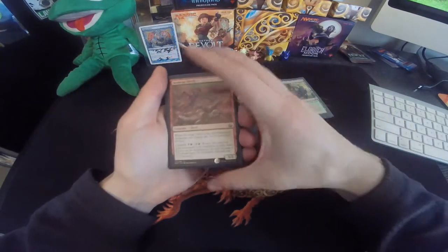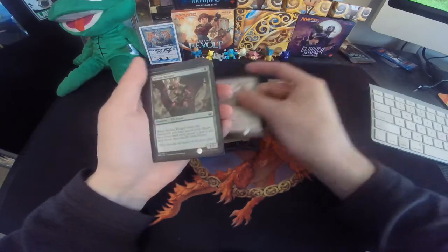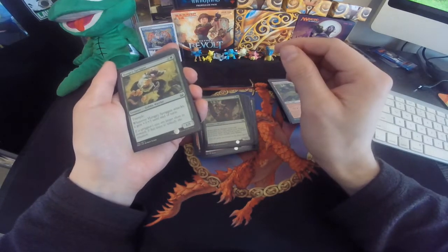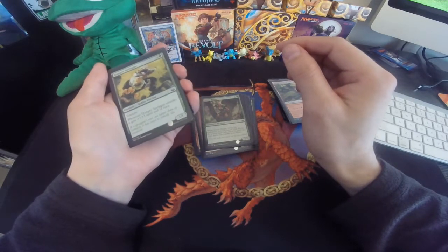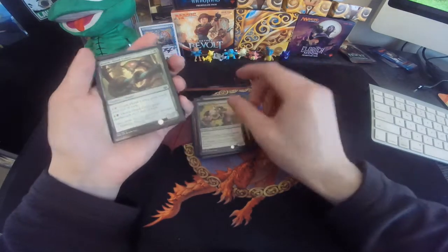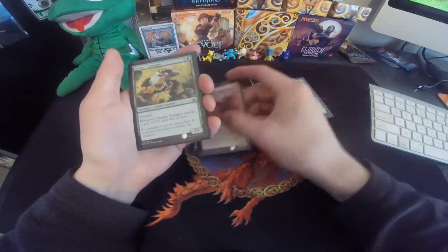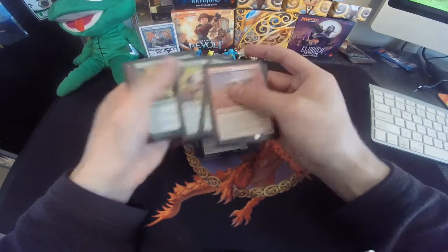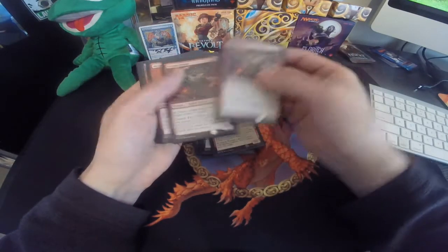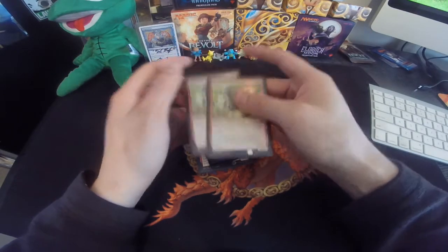For creatures, he had a Scourge Devil, Burning-Tree Emissary, Sylvan Ranger — which lets you search your library for a basic land card and reveal it, pretty good. A Death-Hood Cobra, Chainwhip Lancer — he had three of those. Viridian Longbow — two of those. Mogg Flunkies, and two Mudbutton Torchrunners.